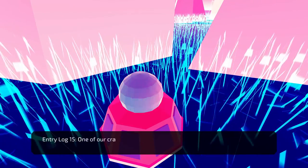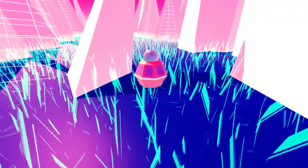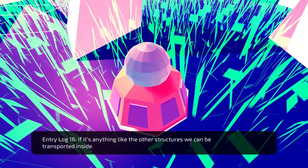Entry log: Our attempts to leave the planet have been thwarted. One of our craft has been shot down by a new structure that appears in the sky. We're evaluating our options. Entry log: There are only a few of us left now. Maybe a way to enter the sky structure and disable it — if it's anything like the other structures, we can be transported inside. This may be my final entry. Captain's log, stardate: we're screwed.